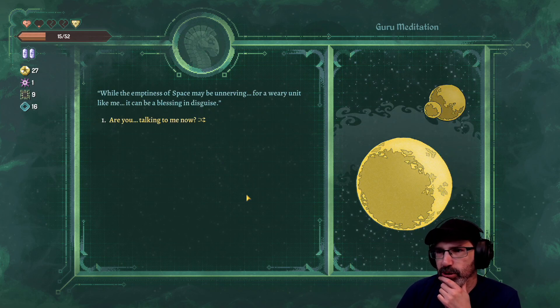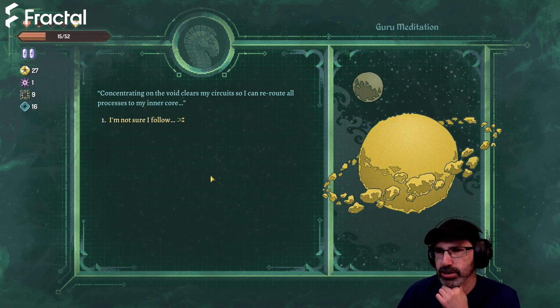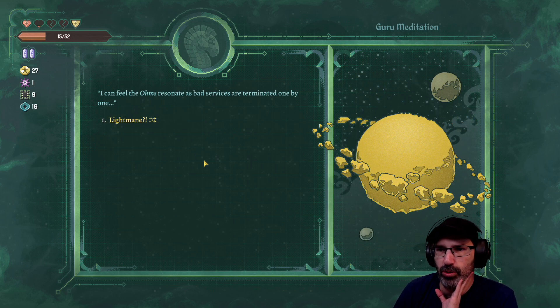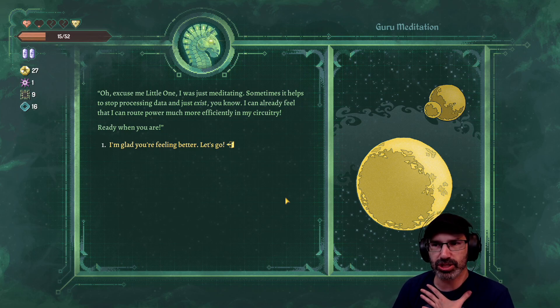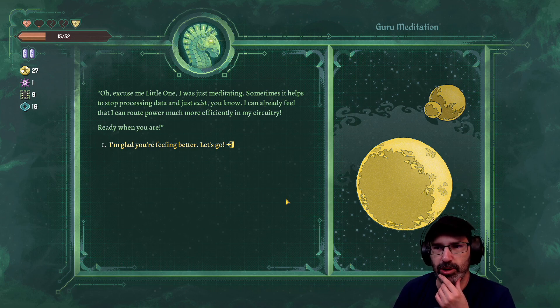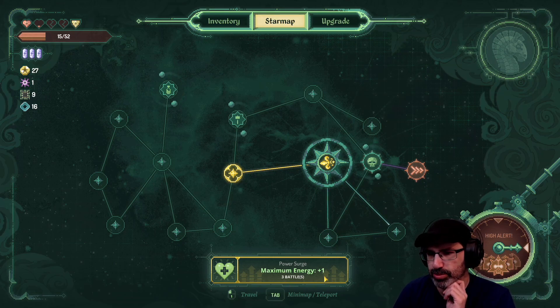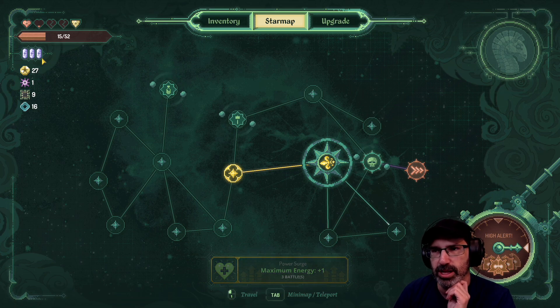While the emptiness of space might be unnerving for a weary unit like me, it can be a blessing in disguise. It's actually Light Main talking: 'Concentrating on the void clears my circuit so I can reroute all processes to my inner core. I can feel the ohms resonate as bad services are terminated one by one. Excuse me, I was just meditating - sometimes it helps to stop processing data and just exist. I can already feel that I can reroute power more efficiently.' Maximum energy plus one for three battles - that's these blue things up here.